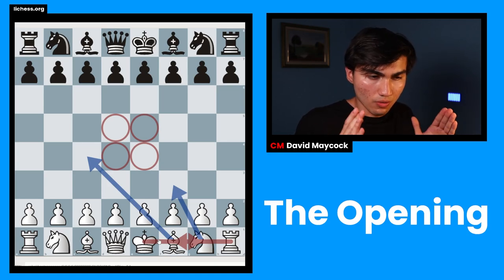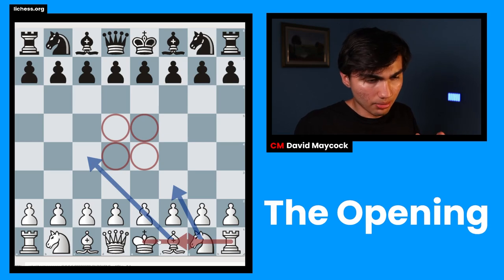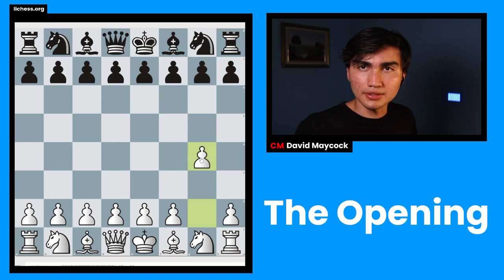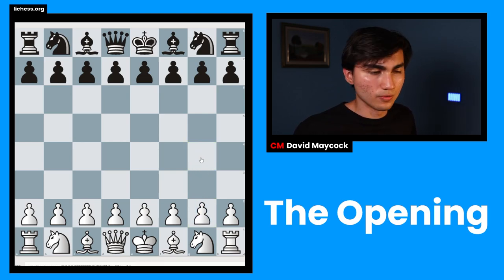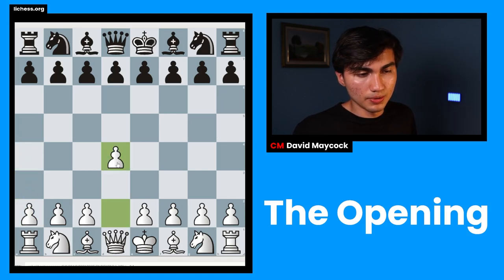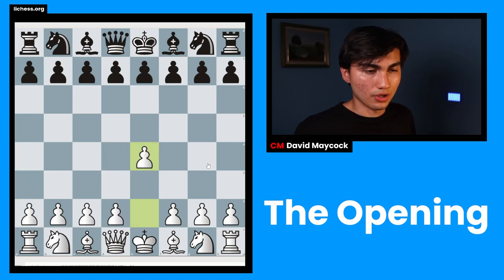The thing you should do as quickly as possible in the opening is castling. For instance, if you play something like g4, that's not occupying the center — that's a bad move. If you play a4, that's also not occupying the center — also a bad move. Good moves would be pawn to d4 and pawn to e4, which are the two most popular first moves in chess.